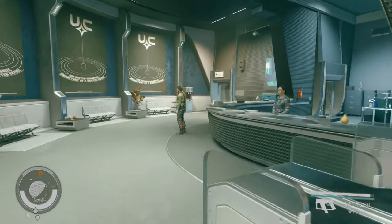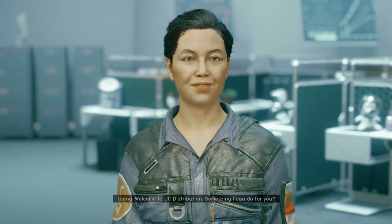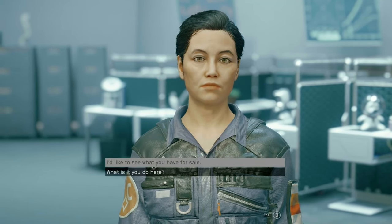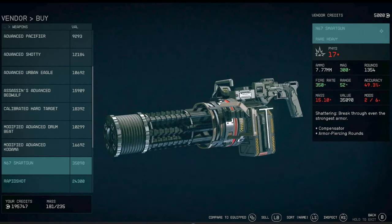Our final stop is in New Atlantis in the Alpha Centauri system. Head to the Commerce District and go into UC Distribution to find the rapid shot fully automatic shotgun as well as the armor shattering N67 smart gun.